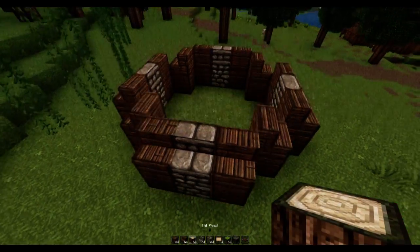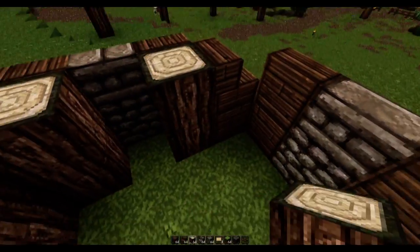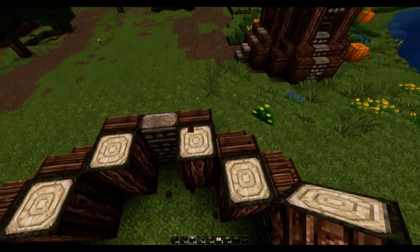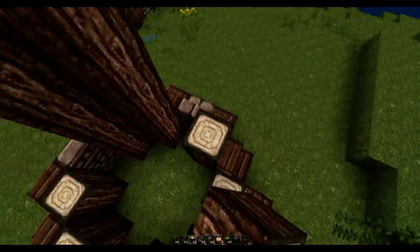Now we're going to grab some oak wood beams and place them on all the corners. Then we're going to raise the oak beams an extra 4 blocks — 1, 2, 3, 4 — all the way around.